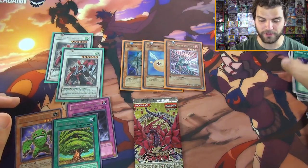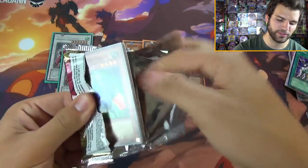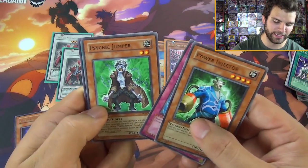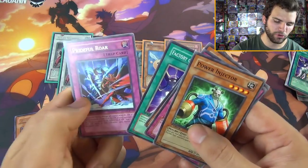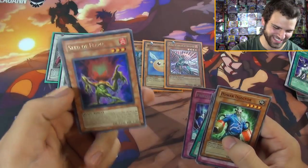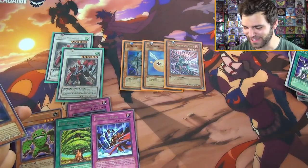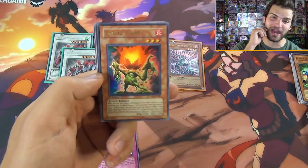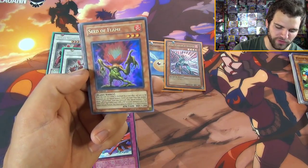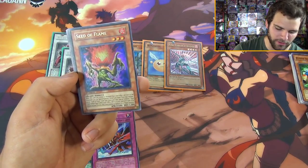Now it's time for the final pack of destiny - can we get three foils from Crossroads of Chaos? Power Injector, Morphotronic Monetron, Psychic Jumper, Factory of 100 Machines again, Prideful Roar - and an ultra rare! It could have been a Black Rose... Seed of Flame! These tricky cards, man - we gotta get some more of these. Seven foils out of eight packs, that's incredible. Seed of Flame, ultra rare, first edition - three-star plant.